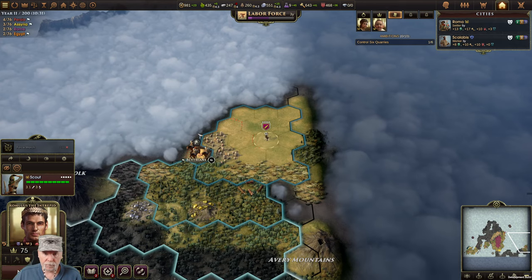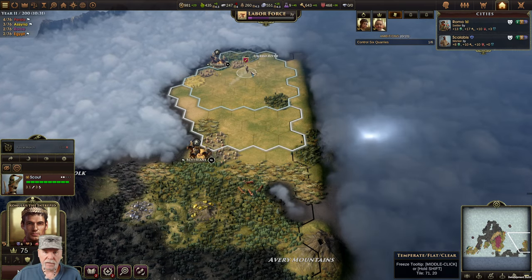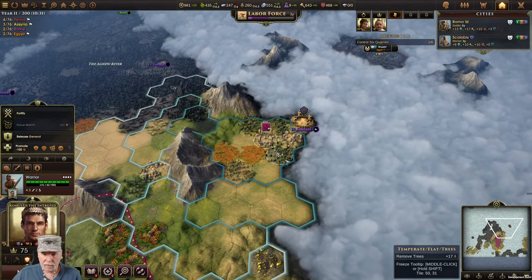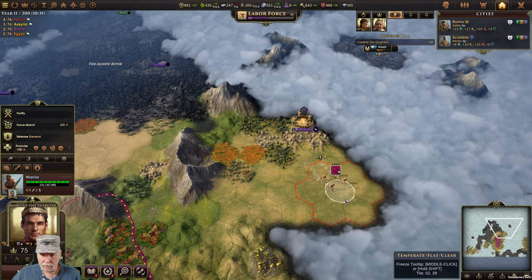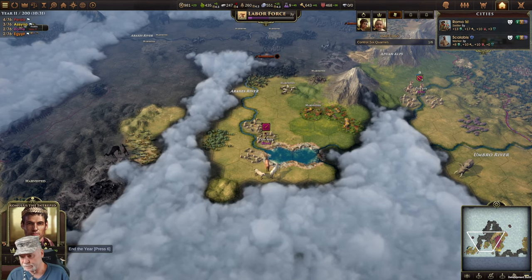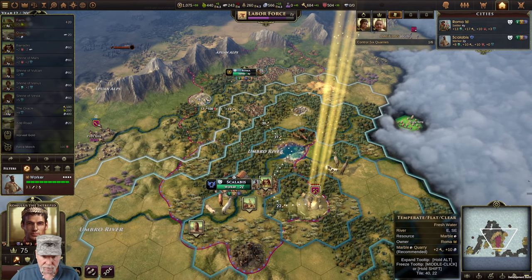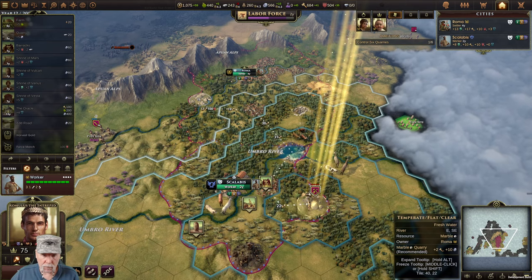We have some barbarians out there - you're going to travel north. Scythians are still chilling for now. We've got another thing we can hit next time. He will slowly but surely make his way out this way. End that turn. I need to go ahead and put an ambassador up here as well. You need to go straight for quarries because that's what we're working.